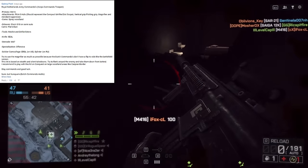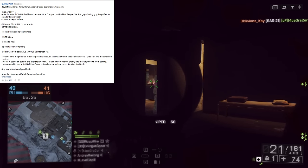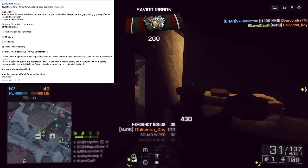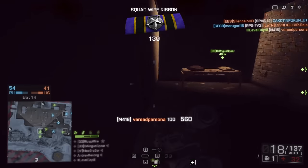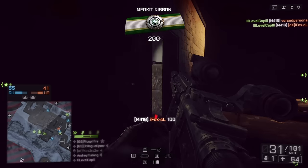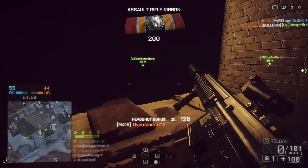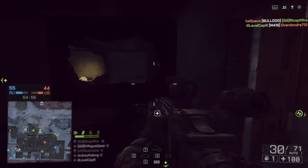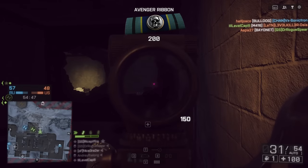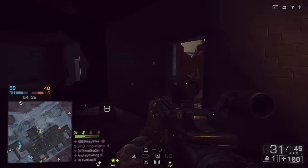Today's top comment comes from Quincy Poot, who says the Royal Netherlands Army Commandos. Primary is the M416. Attachments: the PKAS holo, representing the compact M4 red dot sight, the vertical grip or folding grip, magnifier, and standard suppressor. Camouflage is spray woodland. Sidearm is the Glock G18. Tools are the medkit and defibrillator — pretty standard medic loadout. Knife is the seal, grenade M67, specialization offensive for extra speed. Soldier camouflage is ERDL on US, splinter on Russia. Try to use the magnifier as much as possible. This kit is based on stealth and silent takedowns — flank around the enemy and take them down from behind. Recommended for conquest or large woodland areas like Caspian Border. Stay commando and good luck.